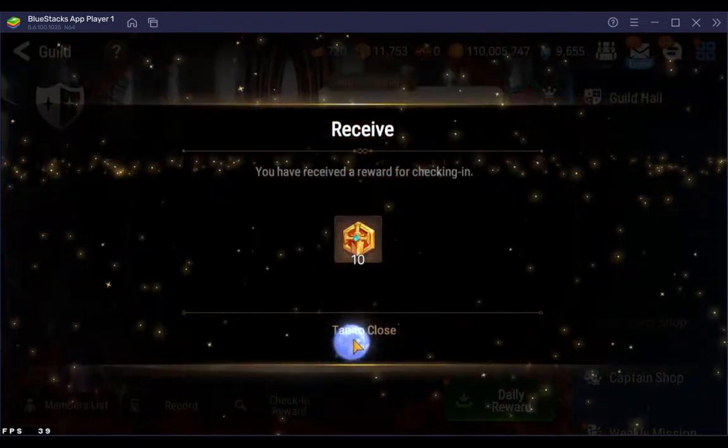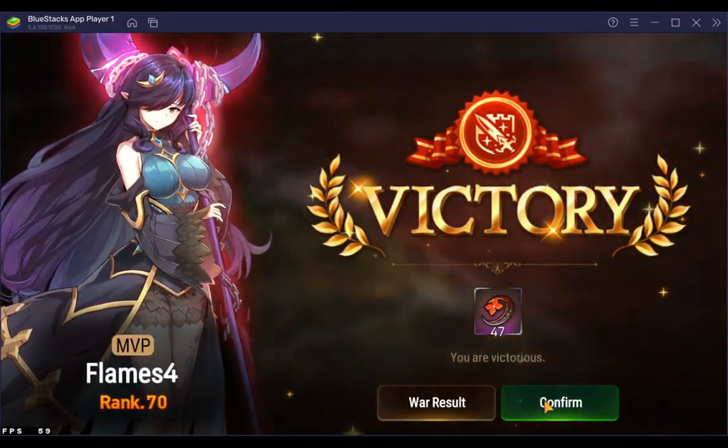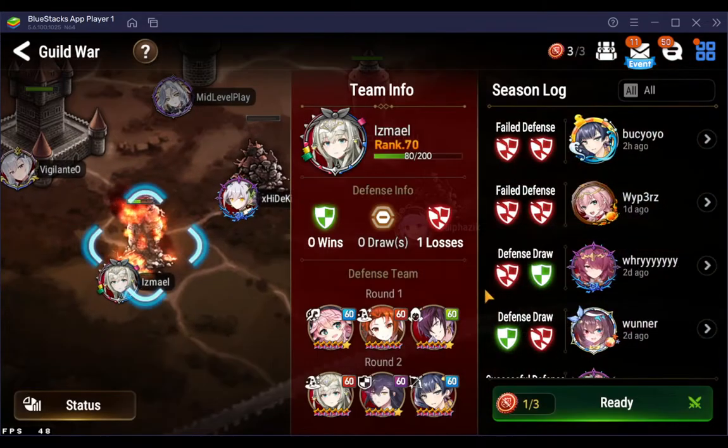So let's just go to Guild War and start doing all that stuff. Yep, there we go — that's them from last Guild War. Alright, let's just knock over this tower real quick.